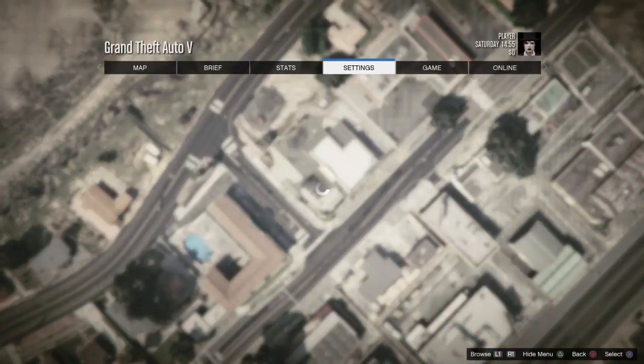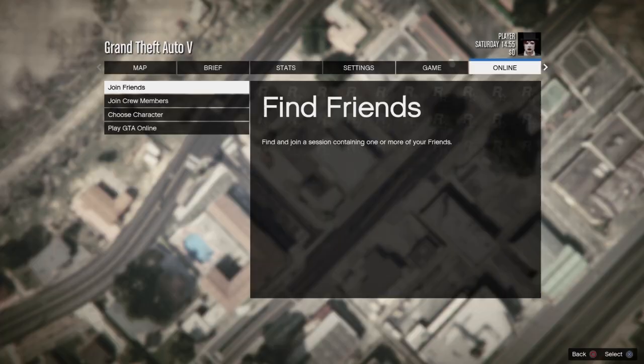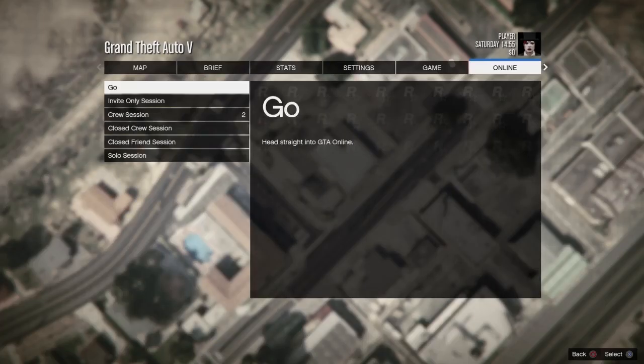So I'm back with a brand new glitch for you guys on this channel. Today's glitch I'm going to show you a car duplication trick that can make you 1.5 million dollars in two minutes — you heard me right.